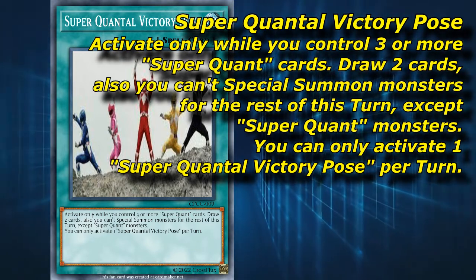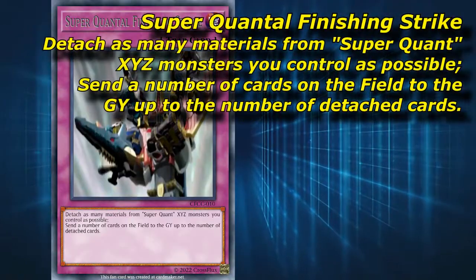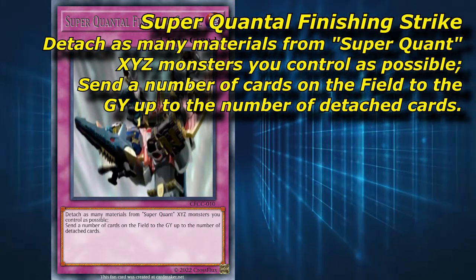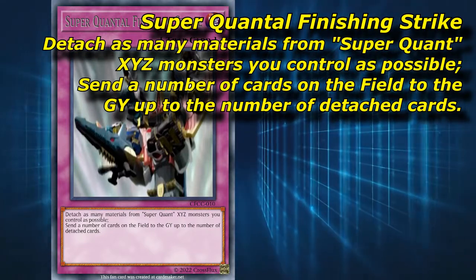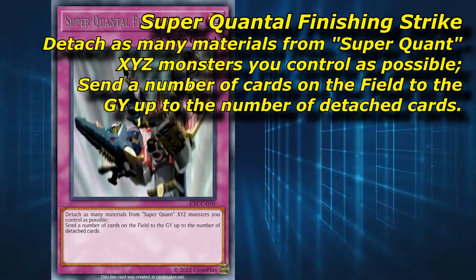Finally, the time has come. We've whittled down our foe's resources and it's time to finish this. Superquant Finisher is a risky blowout card that can facilitate the end of the duel. You have to detach materials as cost, which opens up Great Magnus and Ultra Magnus to removal, but if this succeeds you can wipe your opponent's board, clearing the way for victory. I made this a trap so that it's also slower, further pushing the idea that this is something you wait to spring at the right time.